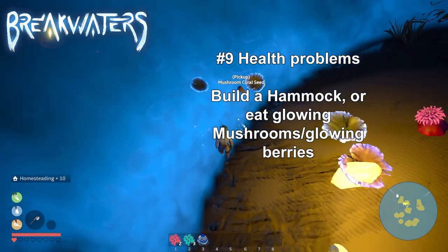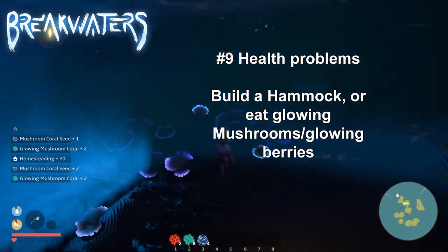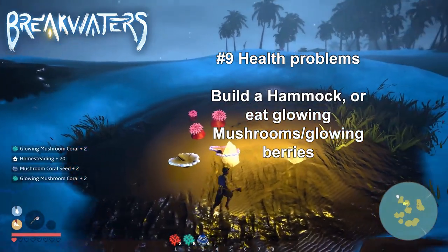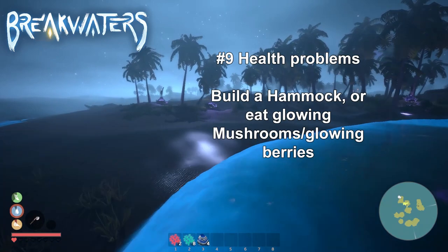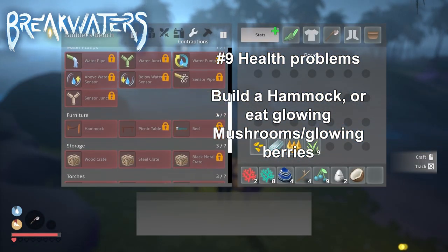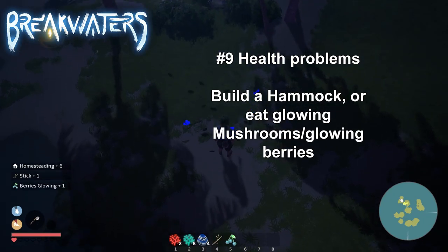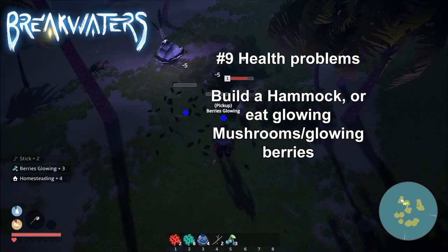Number 9 — health problems. I keep dying. This often happens when a player is ignoring the quest and goes into full survival mode, as I mentioned in the beginning. If you are in need of health, you can easily get yourself some health by creating a hammock. When sleeping on the hammock, you will restore 5 health per second. Or you can decide to eat glowing mushrooms and glowing berries, which can be harvested at night time.